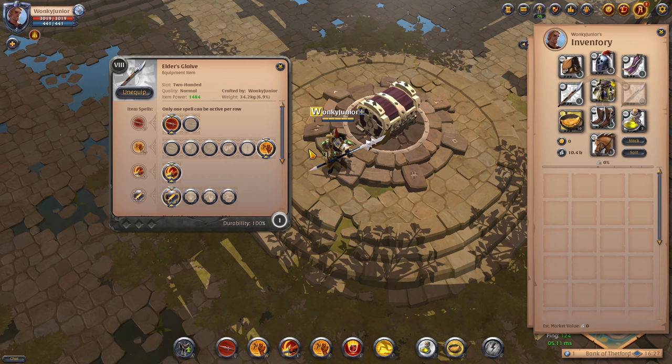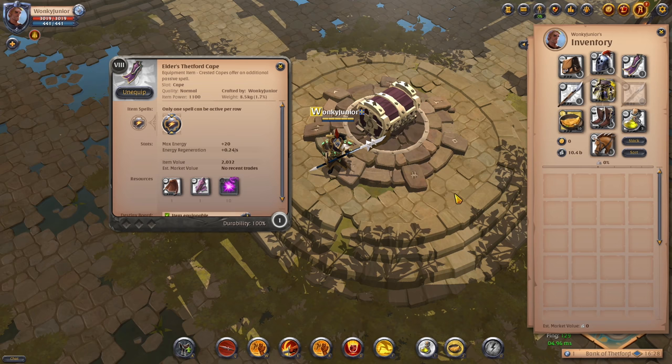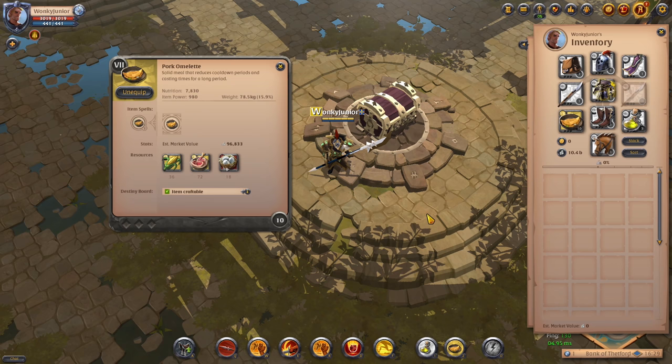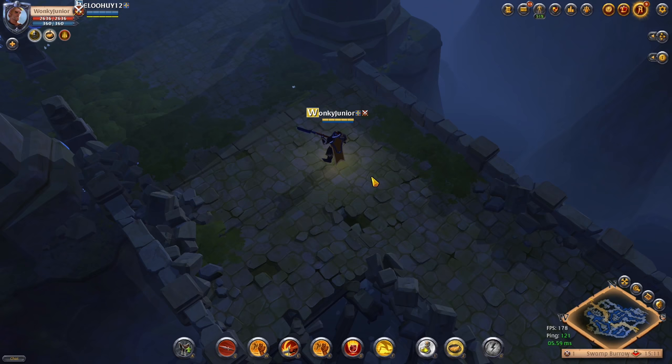Moving over to the first one on the list, which is a glaive ganking build. For the main weapon, you go with the glaive and pick the first Q, then the last W, and E obviously stays the same. For the passives, you go with the first one. Moving over to the first gear piece which is the Royal Helmet, for its ability you go with the third spell and pick the second helmet passive. For the chest piece, called the Graveguard's Armor, go with the third ability, the second option for the first passive, and the first option for the third passive. For boots, pick the Hunter's Boots and go with the third ability and the last passive. For the cape, go with the Thetford Cape. For food, pick the T7 Omelette and for potions, go with the tier 8 poison potions. This video uses a flat tier 8 build, but you can use all the same gear starting from tier 4.